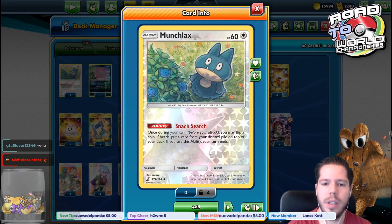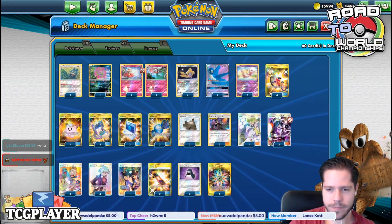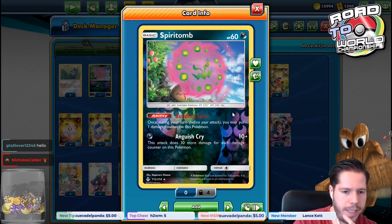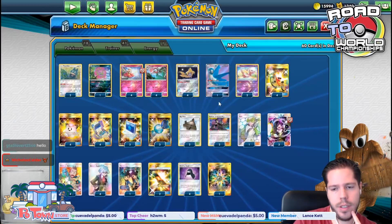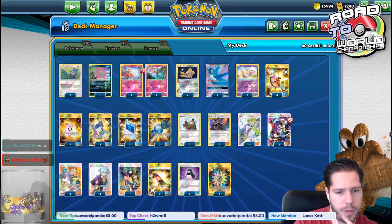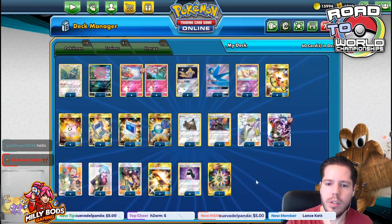However, when you choose to use Munchlax's ability, you turn it asleep, so you have to be very, very careful. We also have Spiritomb as a potential attacker or finisher. We have four Steven's Resolve for Professor Elms and four Pokégear. We have our four beautiful Lily's PokéDolls, as mentioned.